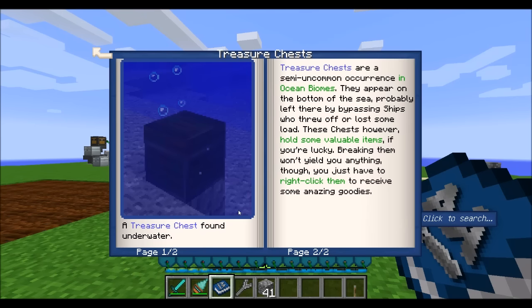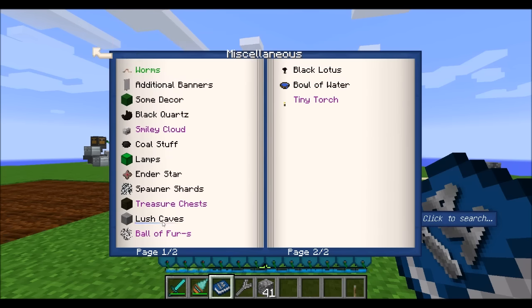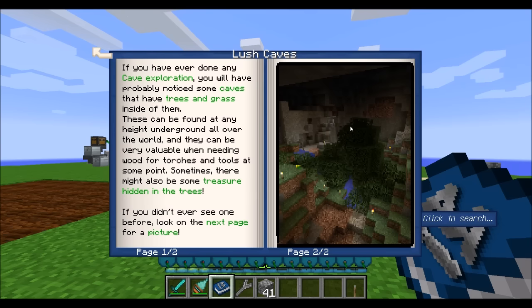Treasure chests are randomly found in water biomes. Simply right-click on them to retrieve the items they contain — don't break them or you won't get anything. Another nifty addition to the world are lush caves. When you go exploring in caves, you might find some underground areas with trees, grass, and other cool stuff, and sometimes you'll even find treasure hidden in the trees. That's why some people find underground caves with grass and trees growing in them.